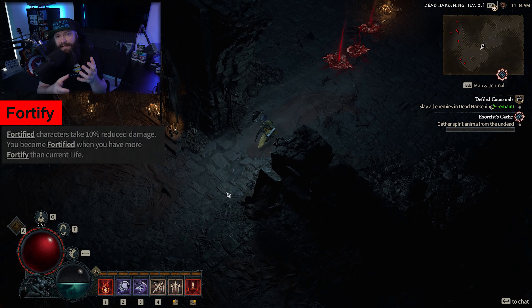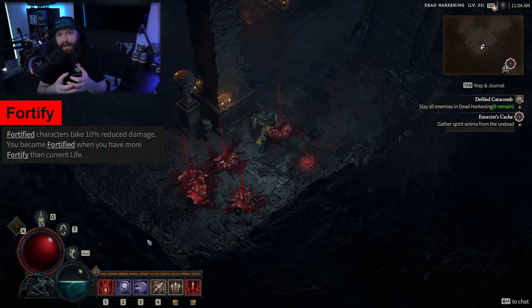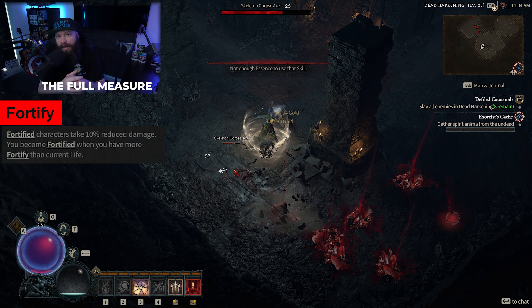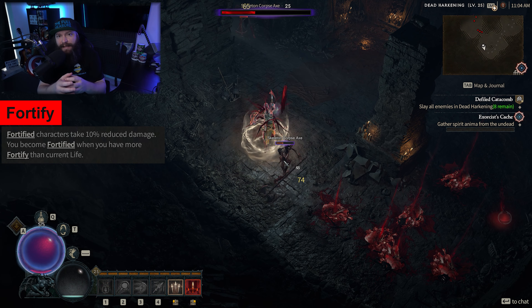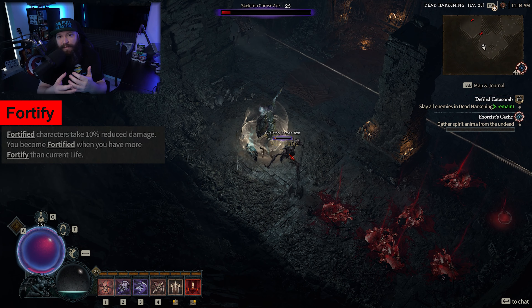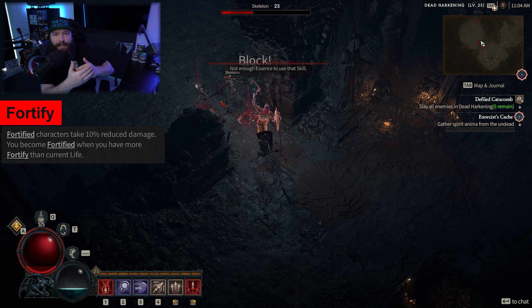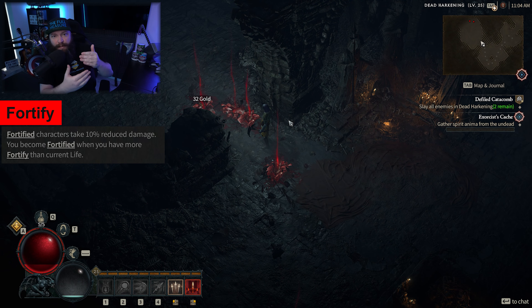Starting with fortify, this is essentially a mechanic built into the game that gives you an over shield or an additional health bar. The idea being that certain skills, certain modifiers, and certain abilities in the game will allow you to accumulate additional HP over your main HP bar.